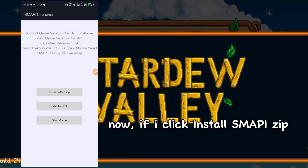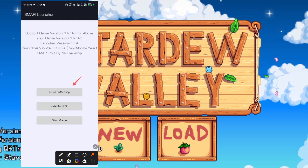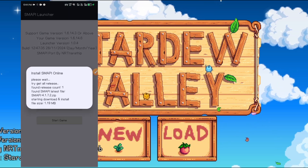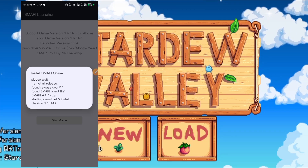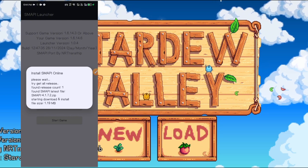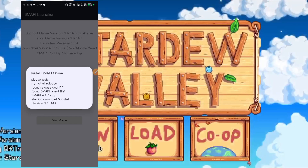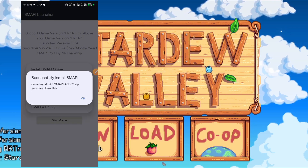Now if I click 'Install Smoppy Zip', this is what will happen. Now it's done.